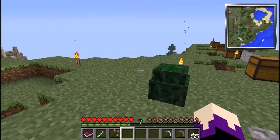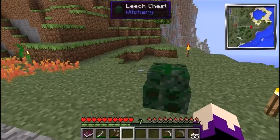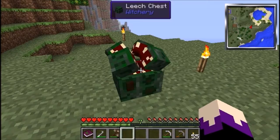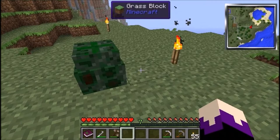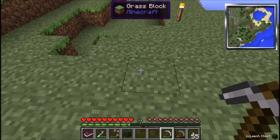The leech chest is a chest that any player who opens it will have a sample of their blood collected. It can store three different players' blood, but only one sample per player — so if you open it three times it still only stores one sample of you. As you can see, when I open it, it's stored a bit of my blood. Even if you destroy the chest, the stored blood stays.